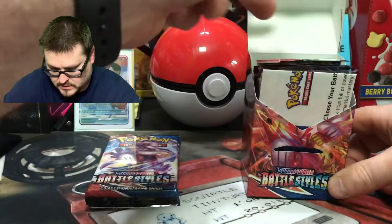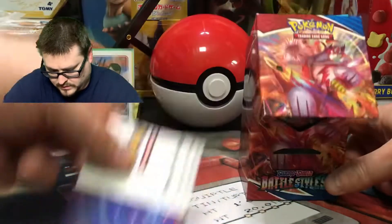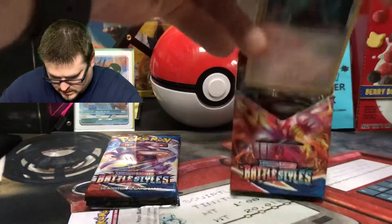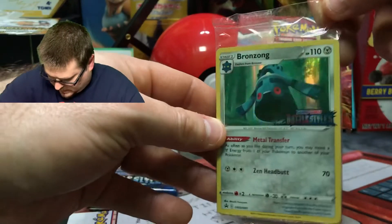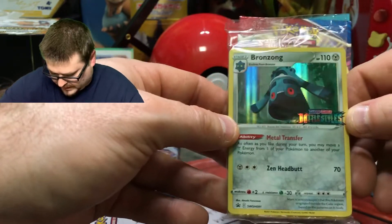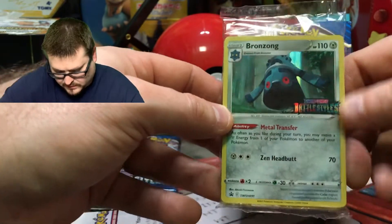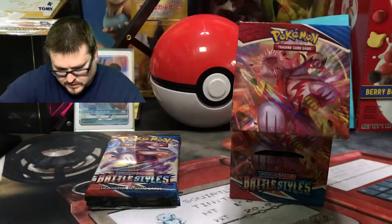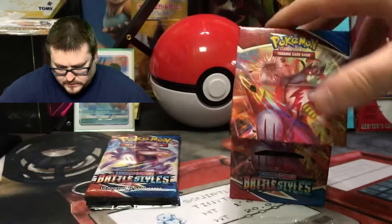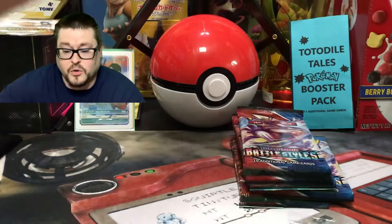Looks like we got a Bronzong — Battle Styles! What I love about these promos is the style and the name on them. This also comes with a checklist of every card in the set so you get a cool idea of what's in it, as well as four packs. So we have seven packs to open today, guys!